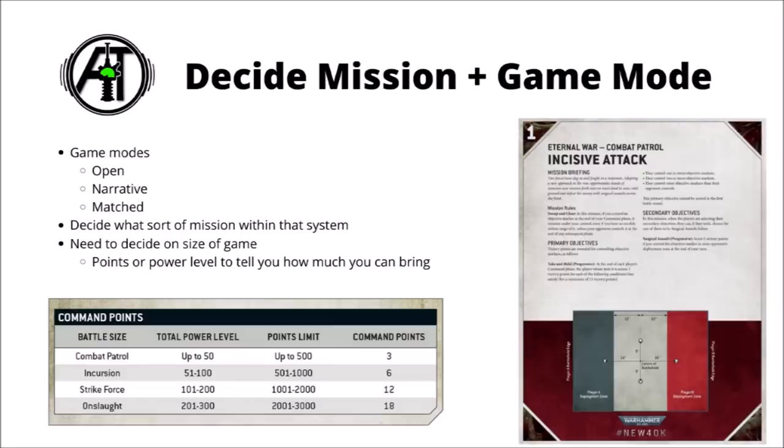Once you know which game mode you're playing, you then need to decide on the size of the game. There are four sizes in 9th edition: Combat Patrol, Incursion, Strikeforce, and Onslaught. Each of these have their own range of points and power level, as you can see in the graphic at the bottom. The points limit is per person, but for some reason they've put the power level as the total power level for the entire game. So if you were playing a Combat Patrol mission, each player would bring up to 500 points of models, but the power level would be up to 25 per player.